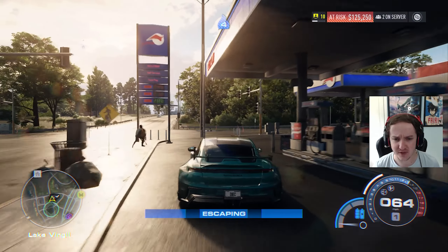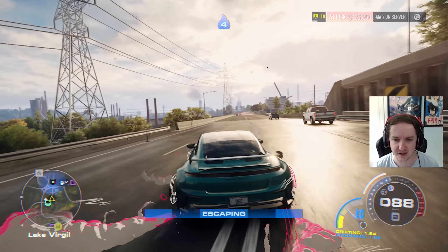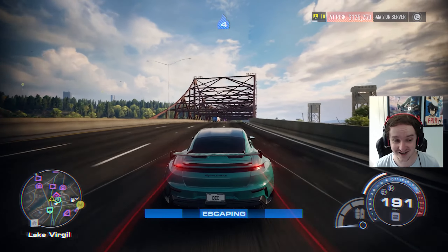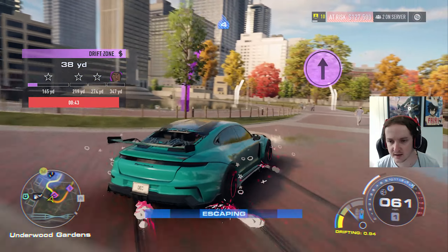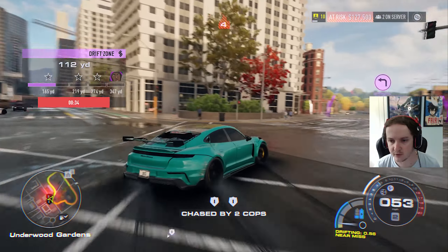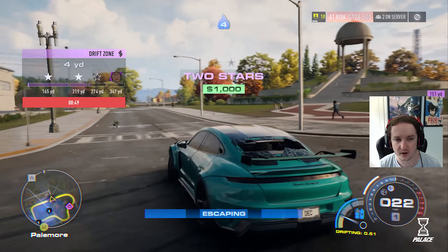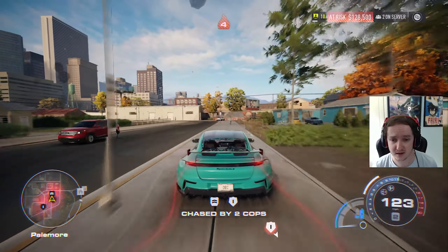They've updated the spawn timers now - they're about every half an hour, so not as often as before. You still get the same money but it encourages people to do race events. What I did experience is that this car is very good at drifting. I put drift tires on it and it's really good. There's a drift zone here - as you can see it gets the back end out nicely. I'm getting chased by cops but that's fine. In S Plus it can drift and it's just an all-round pretty decent car.